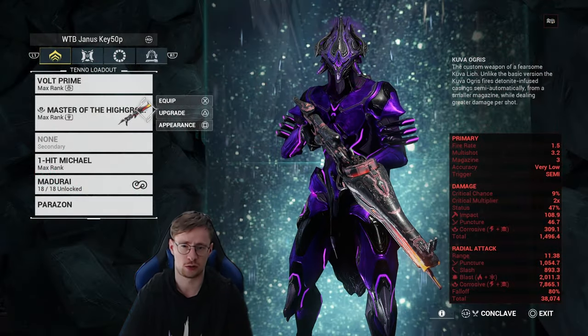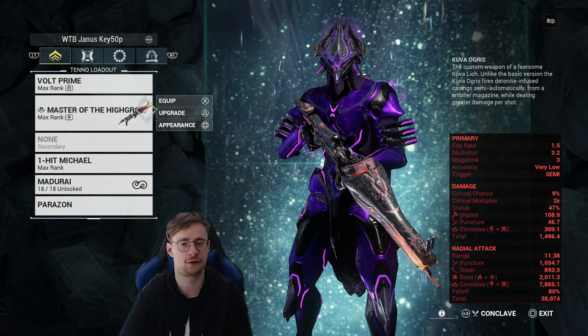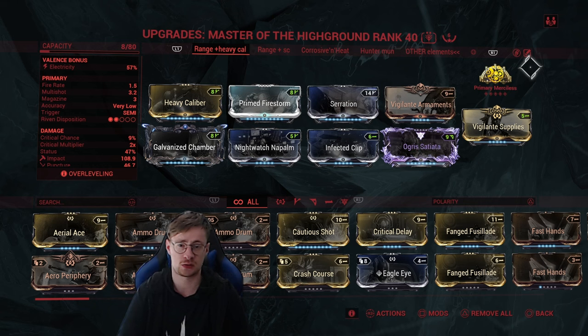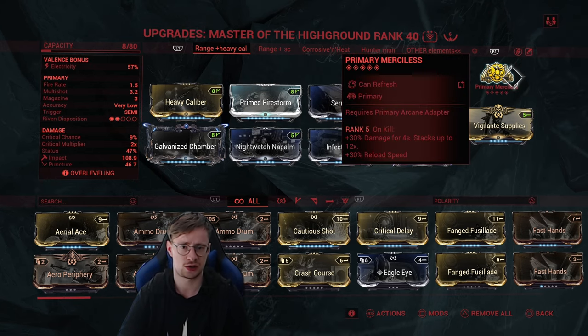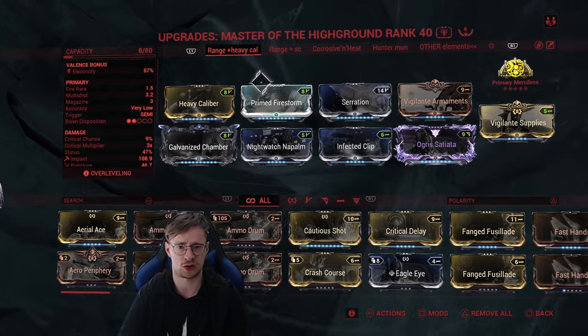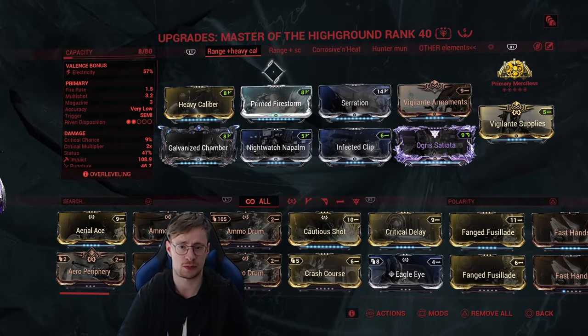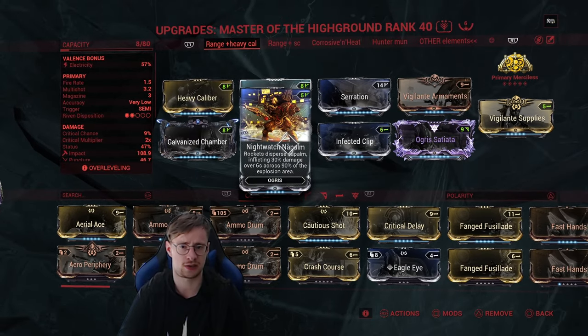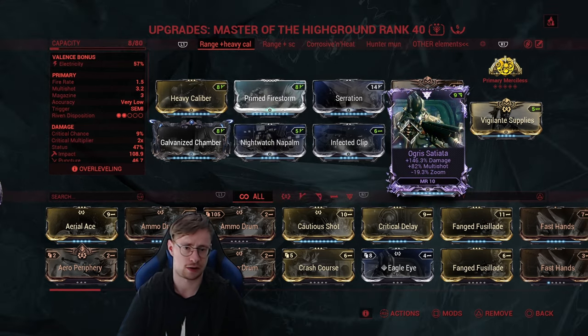Moving on we have the Kuva Ogris. Fun fact, this is another Star Wars reference — I know we're full of Star Wars references today. The Ogris is one of my favorite weapons, especially in exterminate missions or Elite Sanctuary Onslaught. For the build I'm using Primary Merciless to increase the damage, damage mods, Heavy Caliber which spreads the damage even more due to its negative accuracy, Nightwatch Napalm which inflicts napalm explosions, and of course a very nice Riven to top it all off.